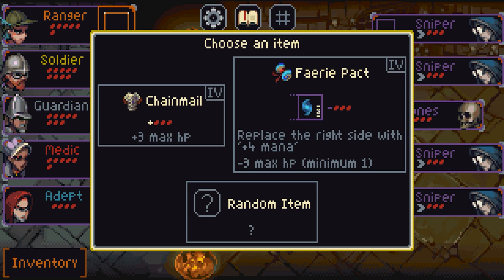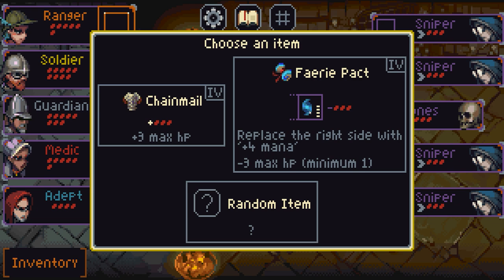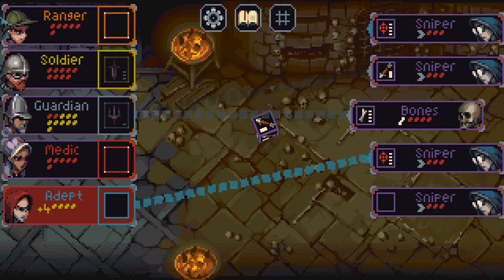We have chainmail — extra HP — or a fairy pack which replaces the right-hand side with plus 4 mana but minus 3 HP. I don't fancy that; I think I'm going to go with chainmail. Chainmail will go on the guardian to make sure we keep those alive. I think we'll leave it there for now — that's a bit of Slice and Dice.